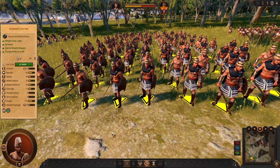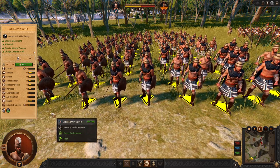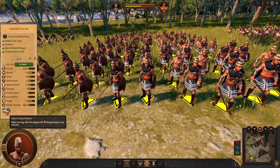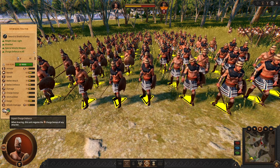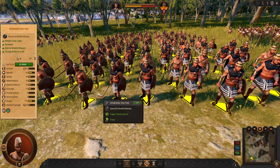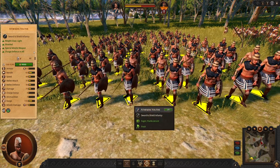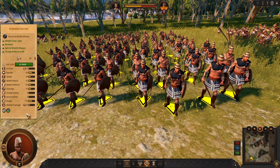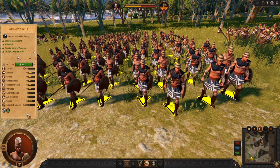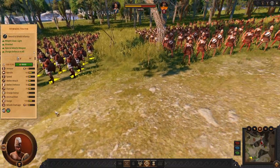Then the next unit we have is the Athenian Youths, which are our frontline. They have solid defense and attack, and you will have to use the expert charge defense to negate enemy charges. So while your spears are running around, these guys are going to be your frontline. And with Athena, very uniquely, you need to use swords as frontline and use spears not as a frontline.